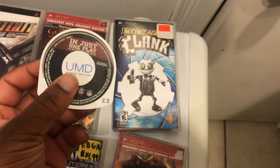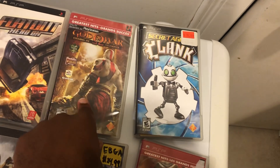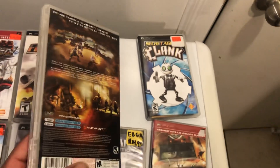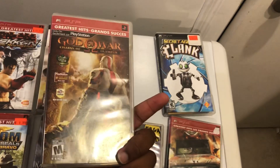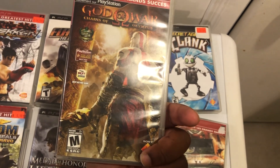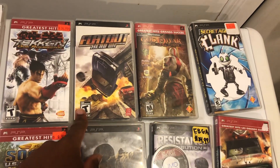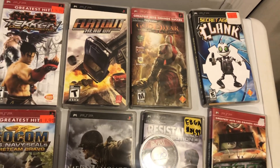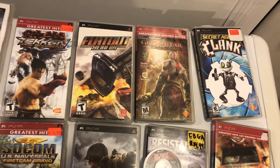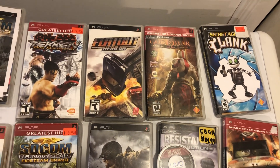There's an extra game here that never came with a case — that's God of War: Chains of Olympus. It's in my top three PSP games and I highly recommend it. Chronologically it takes place before God of War 1 on PS2, so it explores some of Kratos's origins. Right beside it is FlatOut: Head-On, also in my top five PSP games. It has tons of content — arcade modes, racing modes, laps, relays, demolition derbies — so many different types with lots of upgrades and customization.